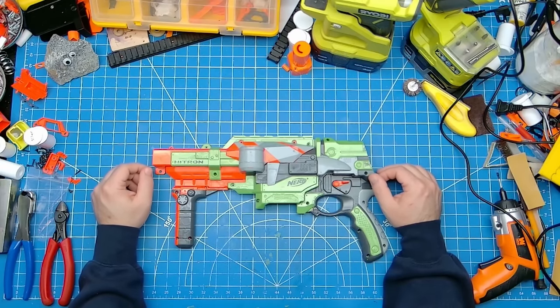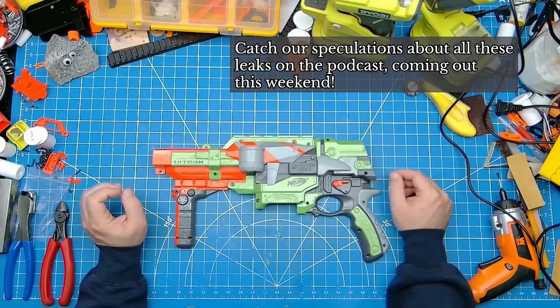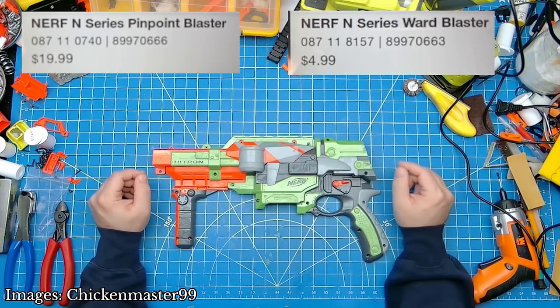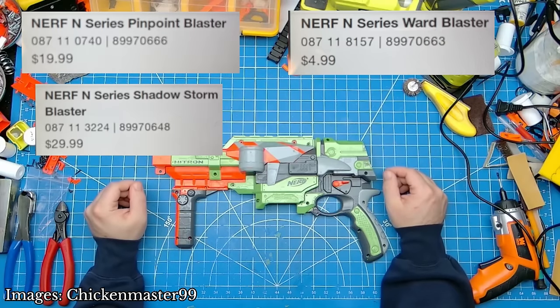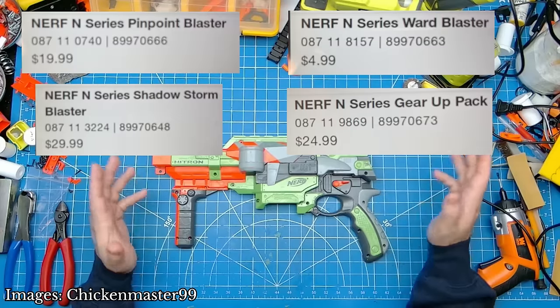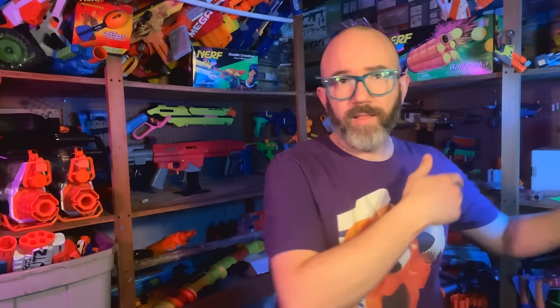Looks like it's time for our dose of Target leaks by none other than Chicken Master 99. Starting off with Nerf's N-Series nomenclature, we have a $20 Pinpoint Blaster, the $5 Ward Blaster — possibly a new Jolt variant — the $30 Shadow Storm Blaster, putting it in a similar price range to the Storm Charge, a $25 Gear Up Pack which could be similar to their old Tactical Vest or Accessory Packs, and finally a new $60 Pro Blaster. Moving right along to Dart Zone Covert Ops, we have a two-pack of their existing Storm Squad 4-Shot Blaster for $10, or for the same price, we have the Renegade Double Barrel Blaster, about which we know nothing.